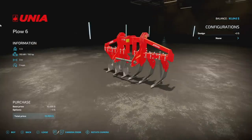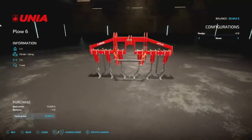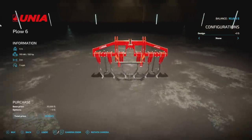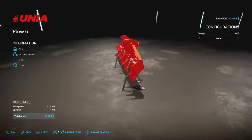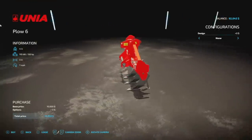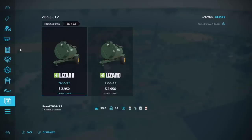Next up we've got the Unia Plow 6 — though heads up, this is not a plow at all; it's a subsoiler. 1.1 tons, 150 horsepower required, three meters wide, seven miles per hour, three slots on consoles. You can throw warning signs on it if you want, and that's about it.